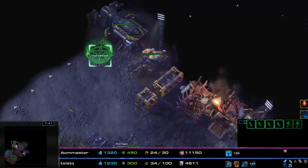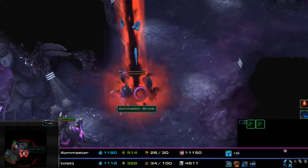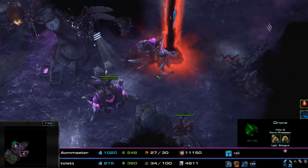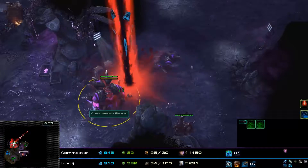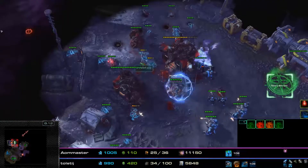No Hydralisks out yet for Kerrigan — she is still taking the expansion. The goal here is just to get these Nydus Swarms out to draw away the Purifier Beam and keep it away from the evacuation ship. The Purifier Beam will always try to aggro the closest allied unit or structure, so just make sure you have no units nearby and the Purifier Beam will not be harassing you.